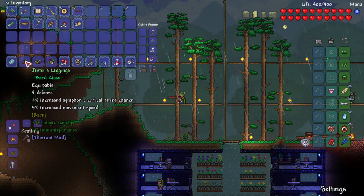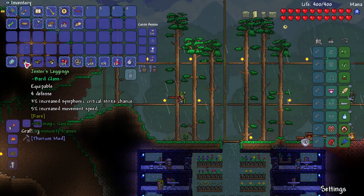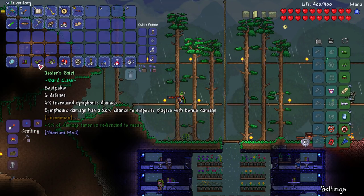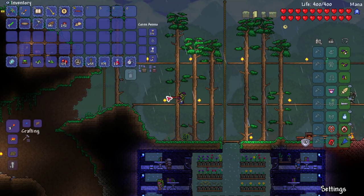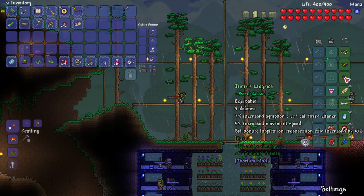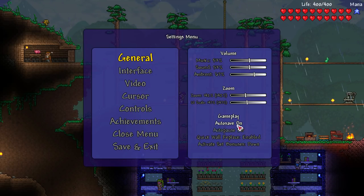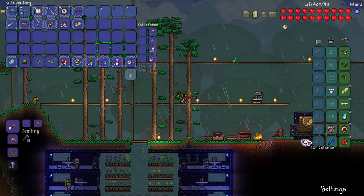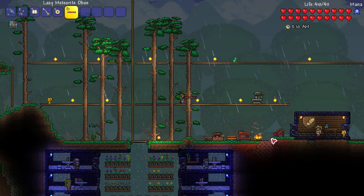Here's the new armor. It's actually made of silk and demonite bars that we got yesterday. We had 13 defense before, and swapping over, we now have 13 defense — but it also gives you a set bonus of increased inspirational regen rate by 10%. Very nice. I did think that was wrong when I said it, like that makes no sense, but there we go.